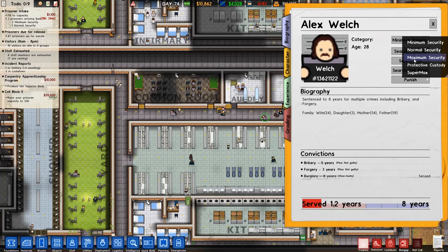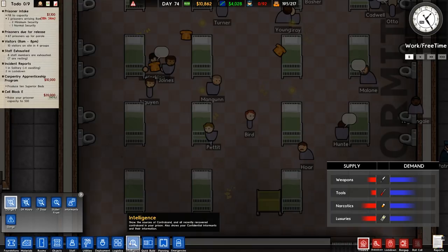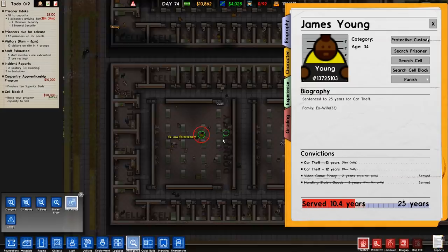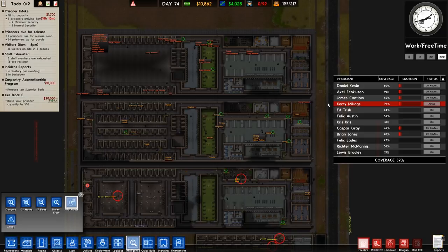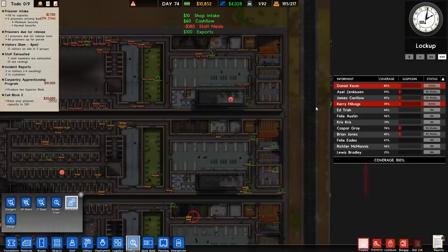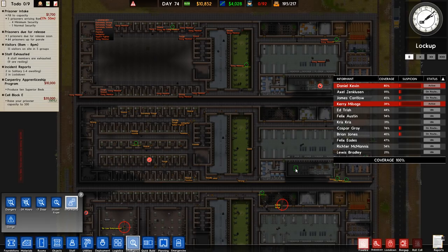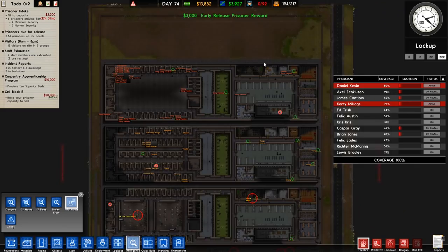That one's holding a book — sorry, but you're going to have to read that elsewhere. Protective custody. And this fellow, James Young — double checking — ex-law enforcement, yes. So again, protective custody. Good that we found that out — coverage is still 39%, hopefully that will go up. And now we've got 100% coverage, so we should know everything about this prison in terms of traits, and possibly everything about contraband found as well.